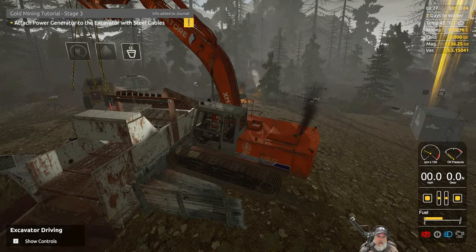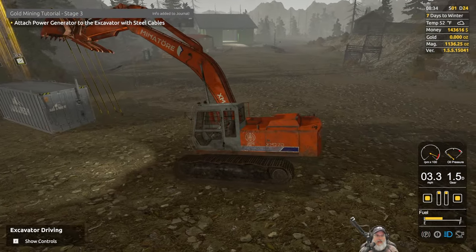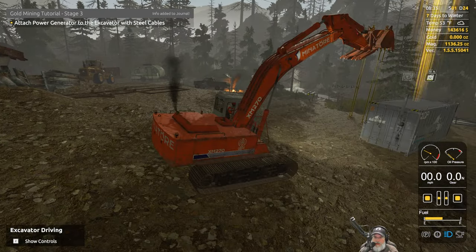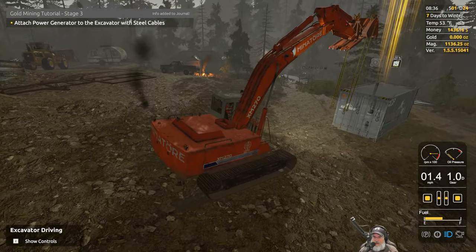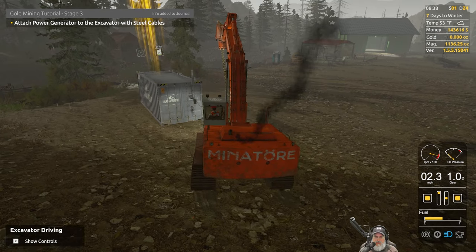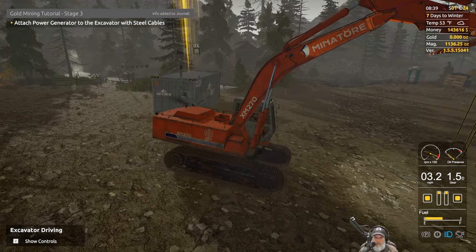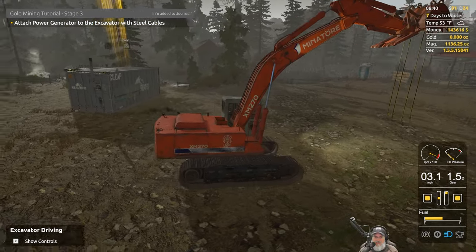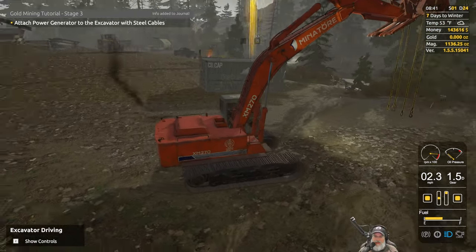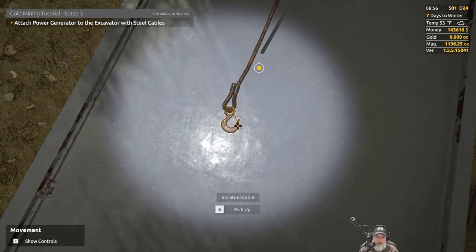There it goes! Next: attach the power generator to the excavator with steel cables. I know at least one of you watching has operated an excavator in real life — isn't this excavator too small for lifting something like that? It seems that way to me. I'll attach from this side and hopefully that's correct. This is a container with stuff inside but not completely solid, so maybe this little guy can lift it.